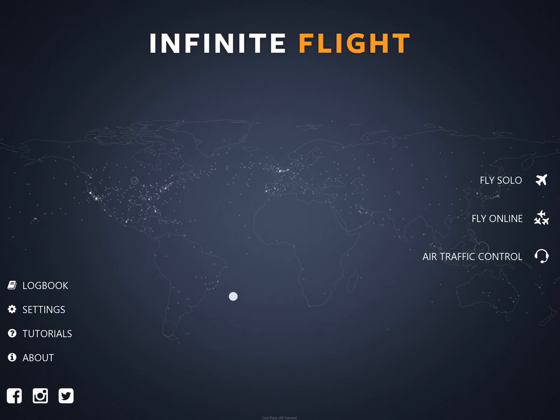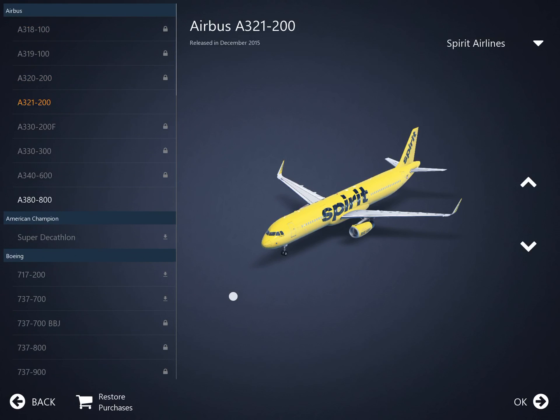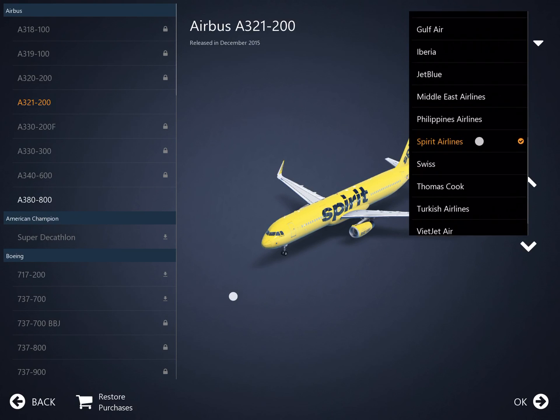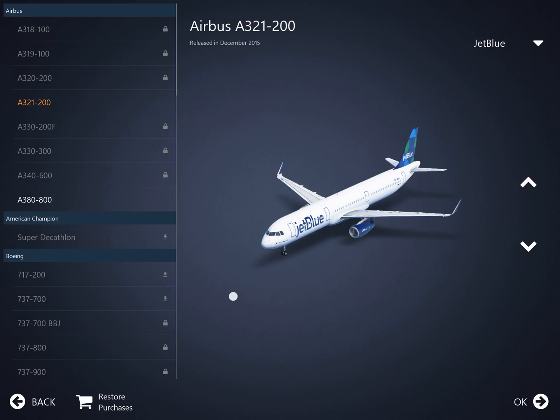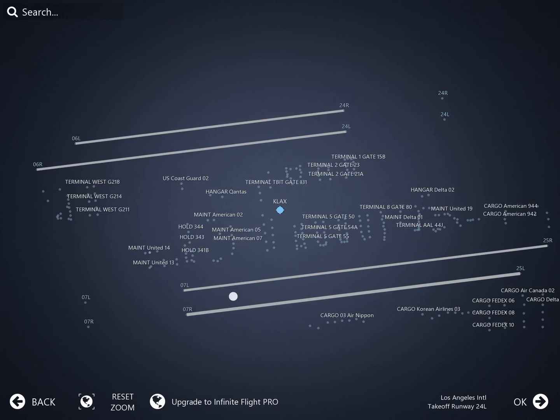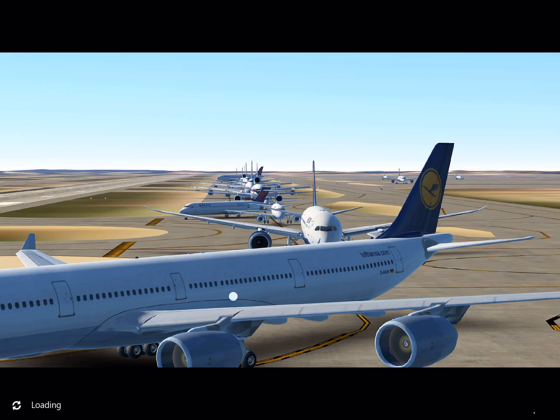But today we are going to be doing — I'm going to be showing you how to do a basic landing. This is Infinite Flight — how to do a basic landing in Infinite Flight. Alright, so we'll do JetBlue here, click OK, and then we'll do LAX landing, we'll do runway 7 Left. And that looks all good, so let's get going.